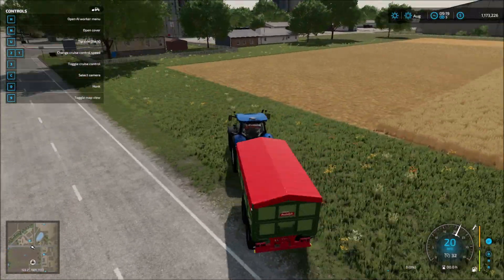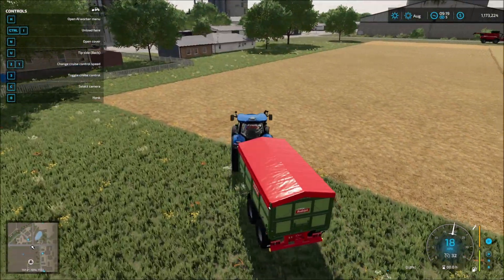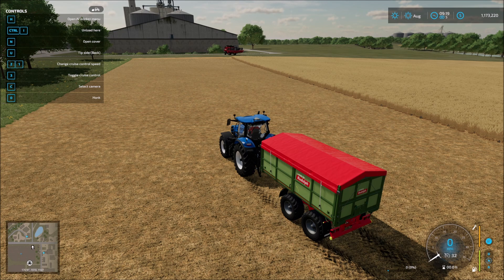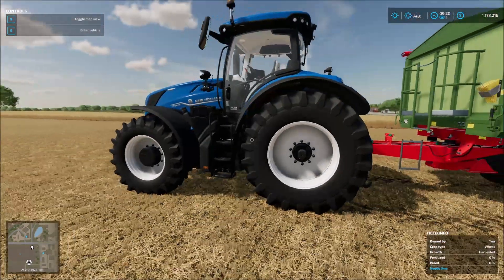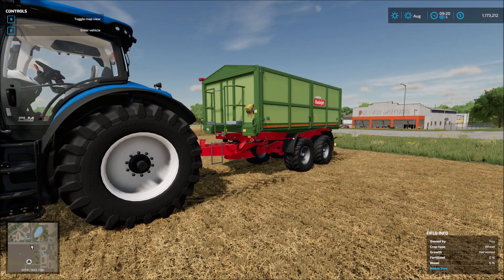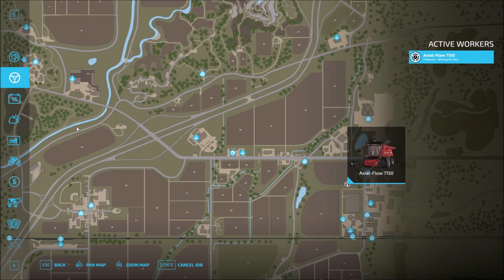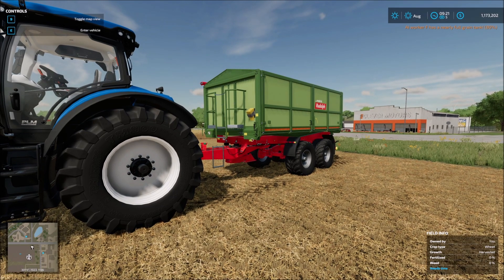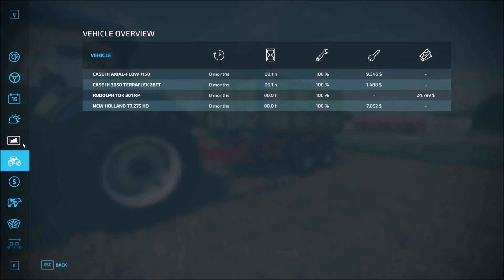So we'll go ahead and pull out of here and just park this guy right over here to the side — get him out of the way, but he'll be here whenever we need him. Let's go ahead and open the cover as well. Now we have our very first tractor — we've got a New Holland. So if we hop in, we've got a pretty powerful tractor for now.